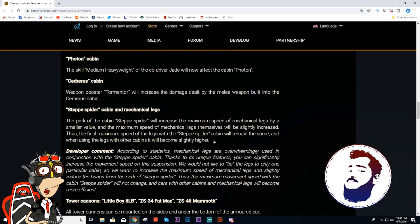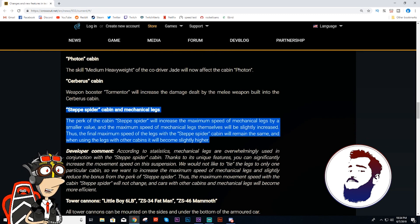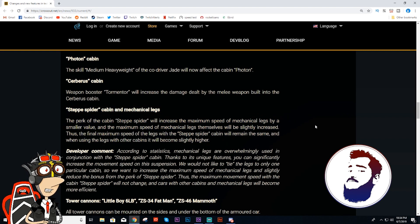Now here is the huge one: Step Spider. This is a nerf that's not really a nerf. People are going crazy, they're selling their spiders. The price is going down. I sold mine. Really? Yeah, I sold mine. It is not a nerf per se — it's more a buff for the other cabs. Exactly. So it is exactly the same. The only difference is the other cabs. So why sell it? It's still a heavy, medium cab. It's the same speed.